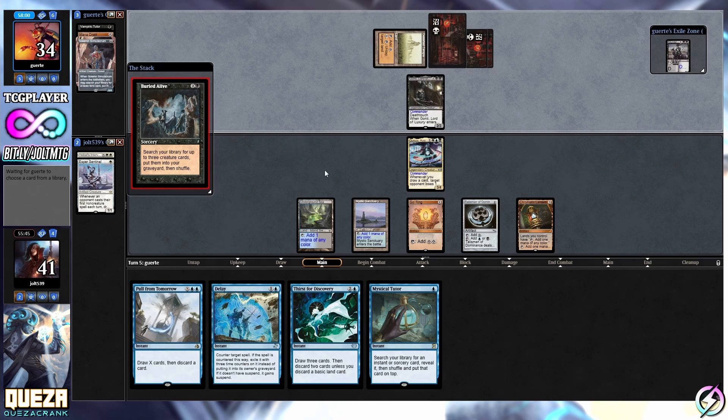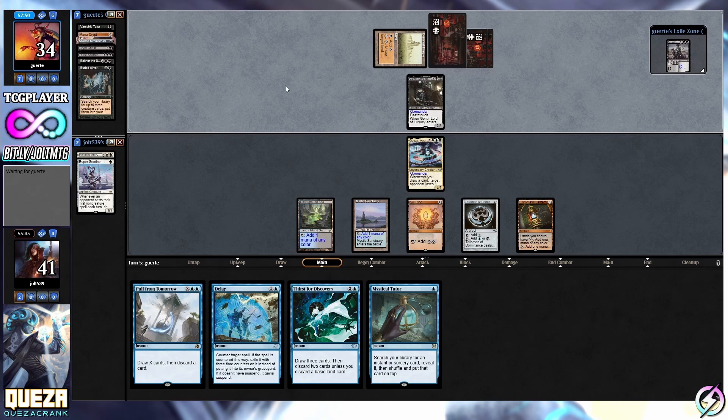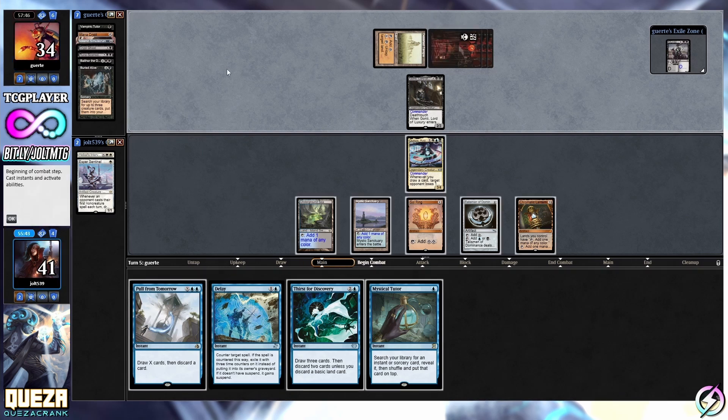The other thing we're doing is using Pull from Tomorrow. We are running a lot of mana rocks in here - I think we're sitting at 37 or 38 lands in a deck like this in addition to mana rocks. That allows us to go for a really nice Pull from Tomorrow. They tap down for one black mana and pass the turn.